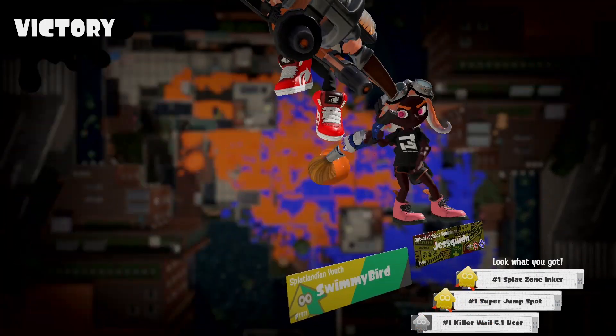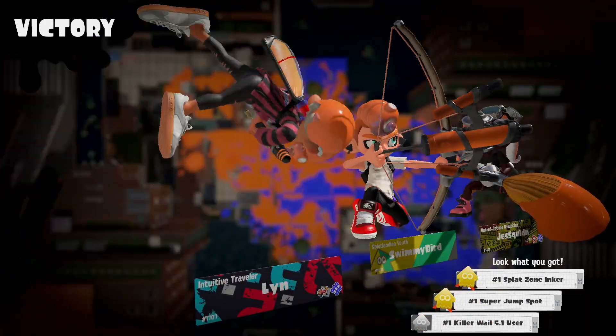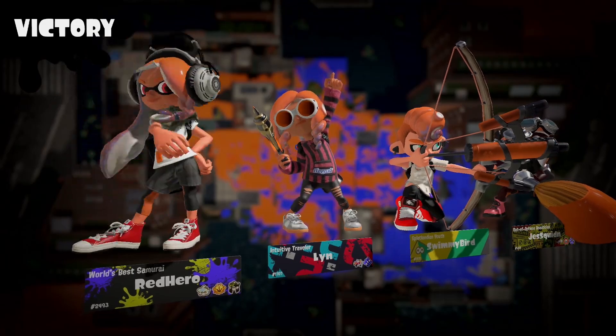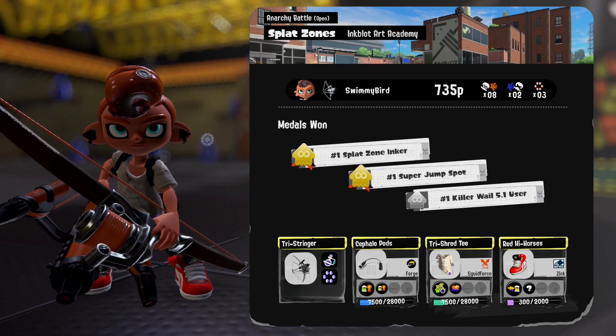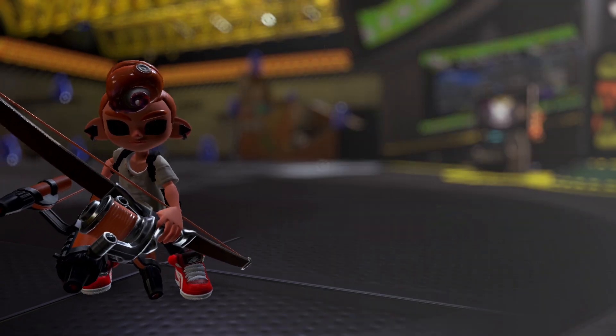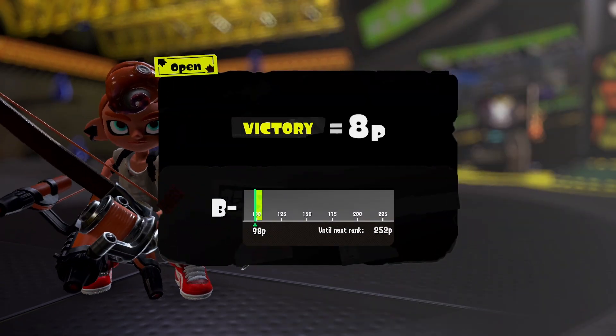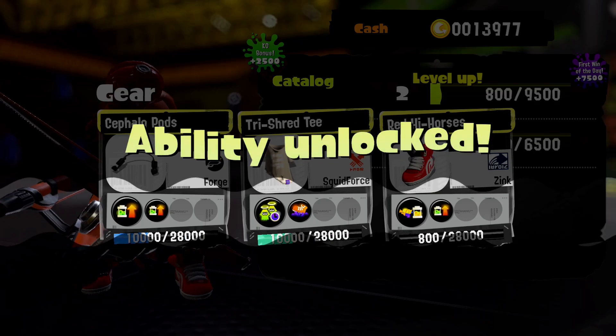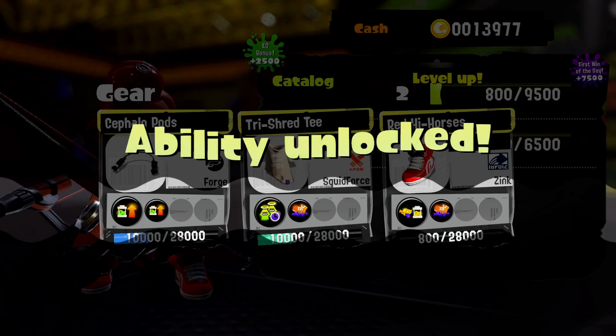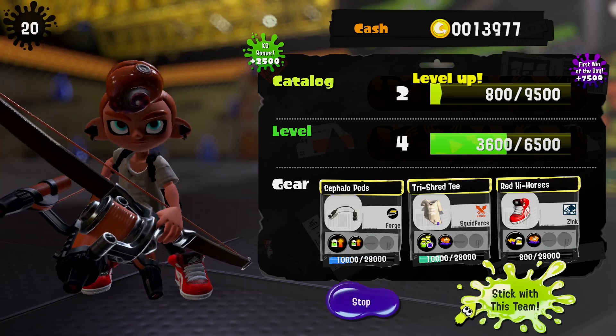I'm happy we brought that back and I got a little more practice with the stringer. Very happy — I just blasted the inkjet out of the sky, which is something I would struggle to do with a normal charger weapon. The stringer seems like it's a little more my forte. I was inking that zone and we went up eight points — not too shabby. We also leveled up our catalog and got a new ability.